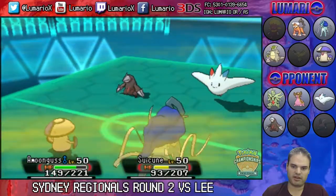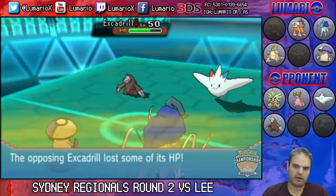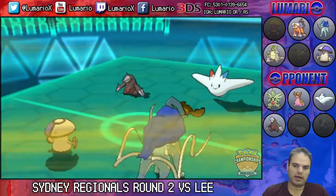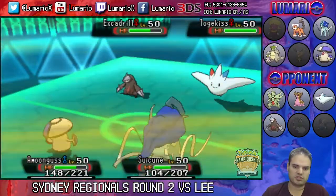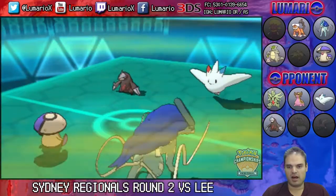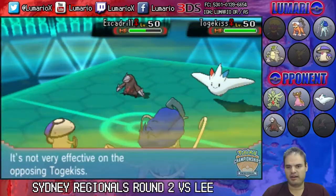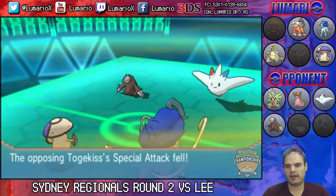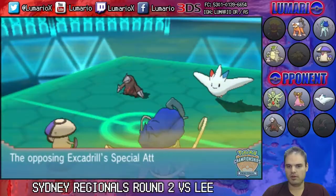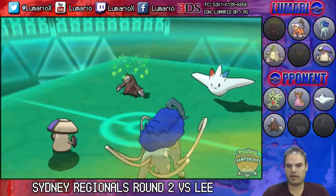Excadrill is just going for Rock Slide here — it is at minus one and taking Life Orb recoil. It gets Suicune down to its Sitrus Berry, which is always helpful. I go for Snarl again, which puts Togekiss at minus one and gets a little bit more damage off on Excadrill. This turn I decided to put Excadrill to sleep with Amoonguss.